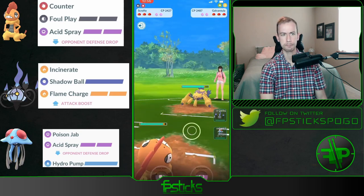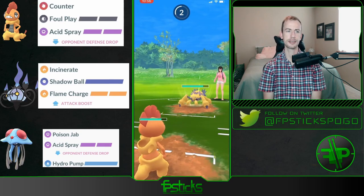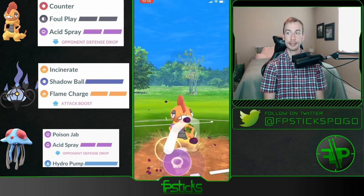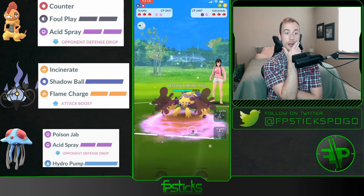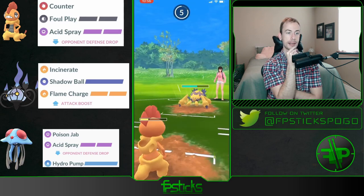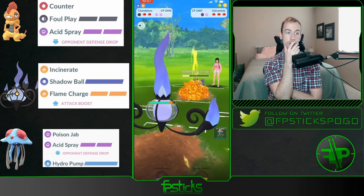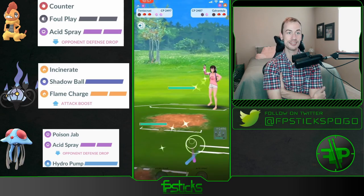Oh, Galvantula — this is kind of sketchy. Yeah, this is tough, the Lunges are gonna be hitting for neutral. Gonna go for the Acid Spray here — I wonder if the Galvantula shields this. Actually gets a shield from the Acid Spray, that's pretty huge. And then CMP tie — oh, do you survive this Lunge with like a sliver of health? Dang, that was close.